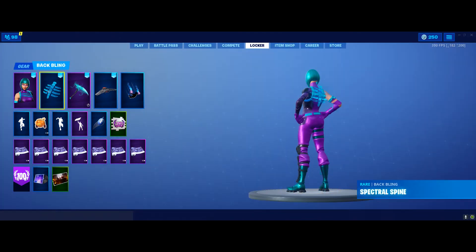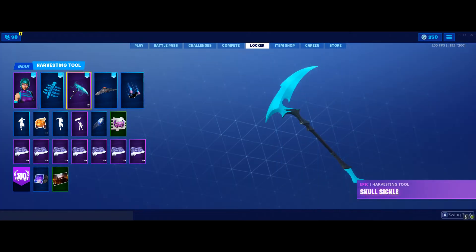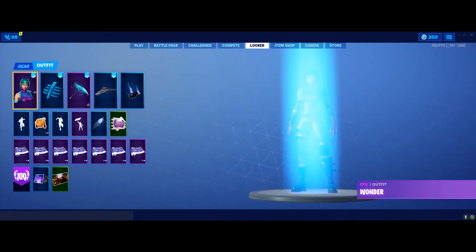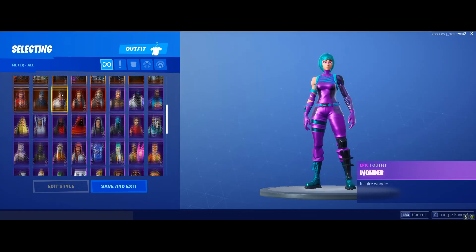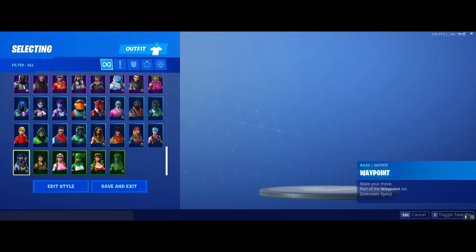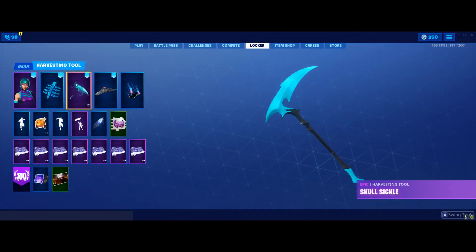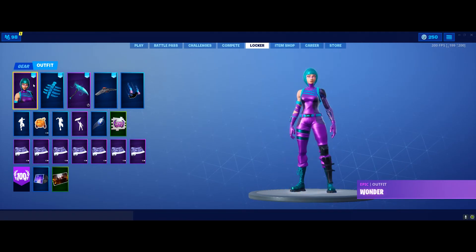So yeah, that is one of my favorite combos — the Skull Sequel pickaxe and the Spectral Spine, which is the back bling that came with the Cryptic skin a while back in the item shop. Let me know what you think of it down below. This is one of my favorite combos for the Wonder skin.